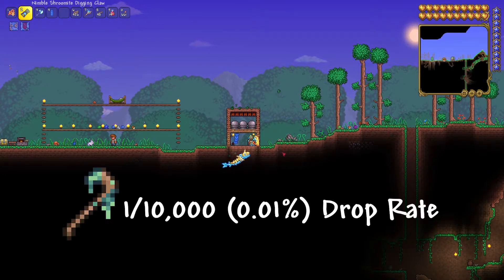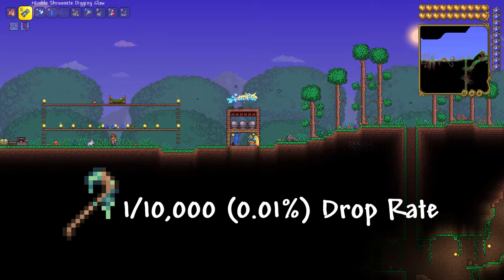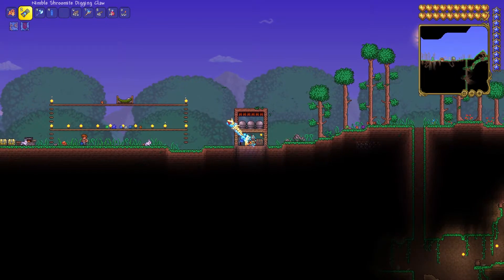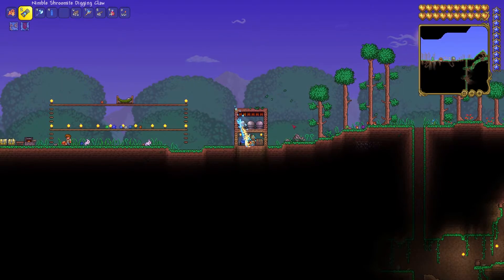The slime staff is actually a 1 in 10,000 drop chance. Depending on what mode you're playing on, the slimes will obviously have more HP. But as long as you have these spiky ball traps running, and even if you have a minion like I do here with the Stardust Dragon or some ravens, you'll be killing these guys extremely quickly. So I'm going to let this run for a few minutes so you guys can see what you can expect for your drop rates.